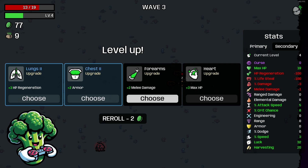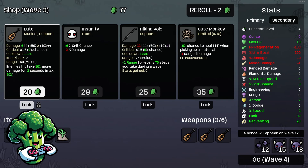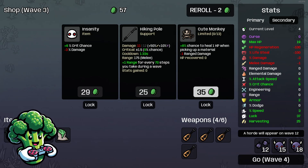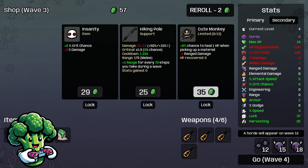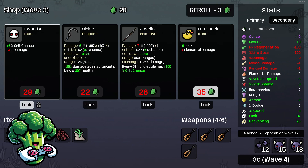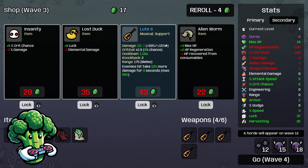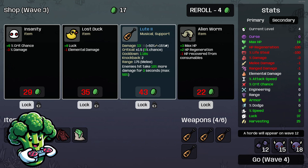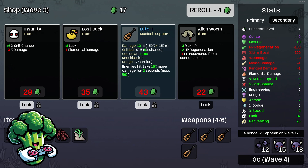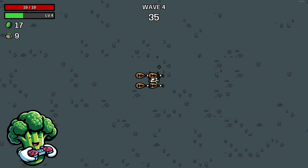Crit chance versus damage — let's go ahead and take some crit chance. I'm going to take attack speed though, because attack speed on these things is pretty slow. We can't take HP regen but we will take armor. I'm locking the insanity too — gotta re-roll here for more Loots. Alien worm is for HP regen and max HP — we're not going to get that HP regen so I'm not taking that. Let's go on to the next wave.